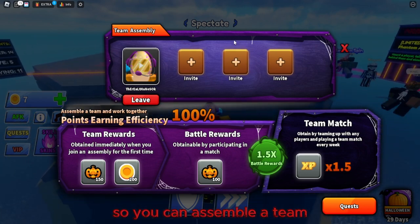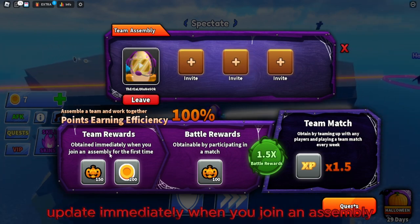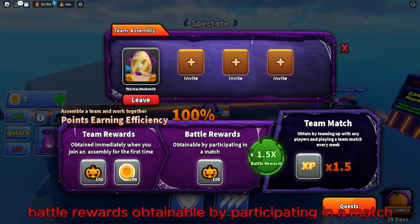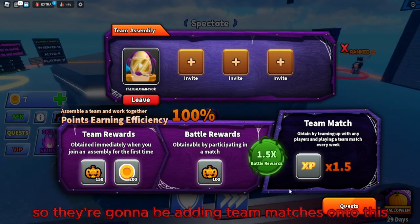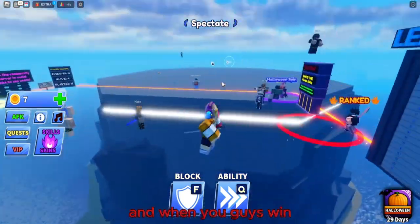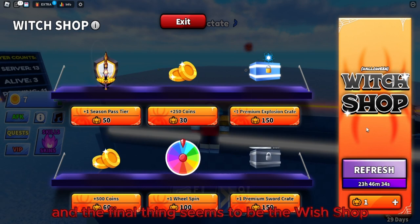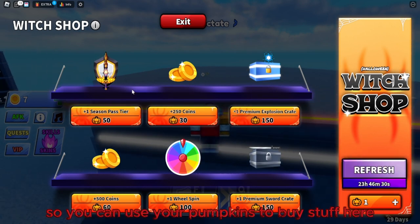For teams, you can invite up to four players and assemble a team to work together. You get more points each time your team completes objectives. Team rewards are available immediately when you join an assembly for the first time. They're adding team matches where your team plays together and earns points when you win.